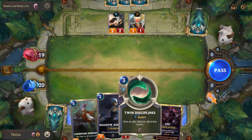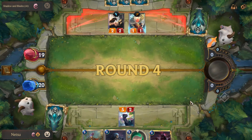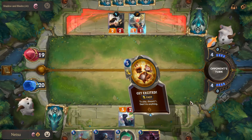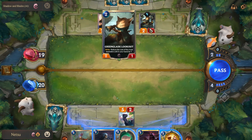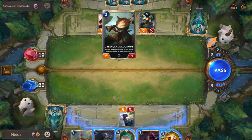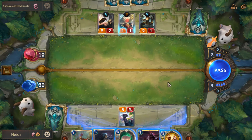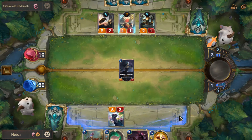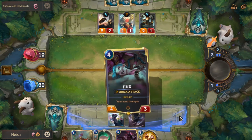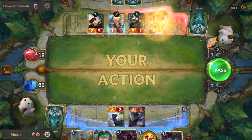Yeah, I can't do anything - whoopsie. Reduce the cost of the most expensive unit by one. Deal three to anything - I'm going to play that. They picked the wrong way. Why can he summon so many people?